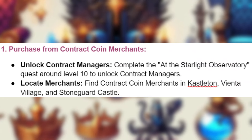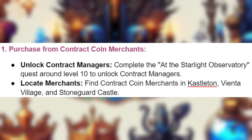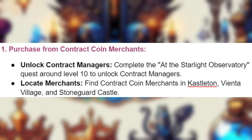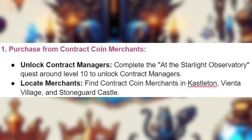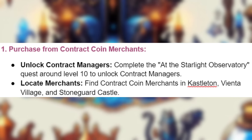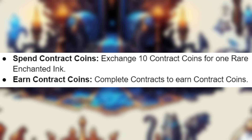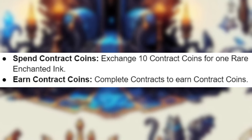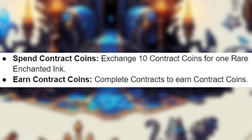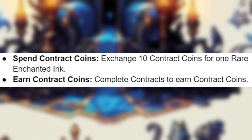Purchase from Contract Coin Merchants. First, unlock Contract Managers by completing the 'At the Starlight Observatory' quest around level 10. Then locate Contract Coin Merchants in Castleton, Bienta Village, and Stoneguard Castle. Exchange 10 Contract Coins for 1 rare Enchanted Ink. You can earn Contract Coins by completing contracts.